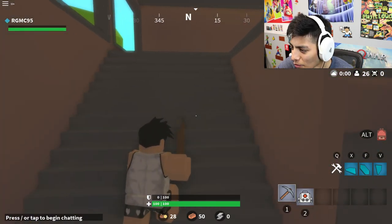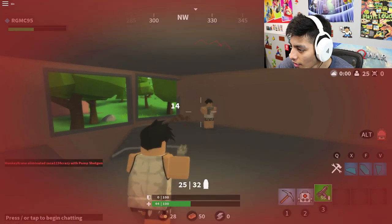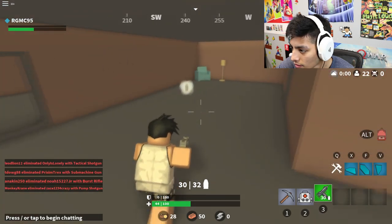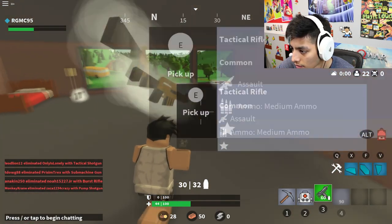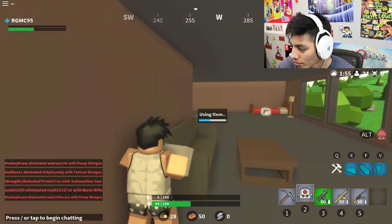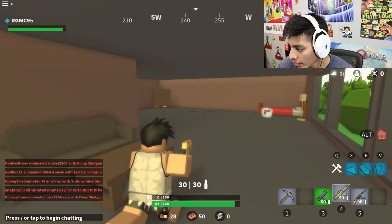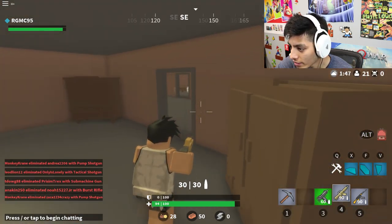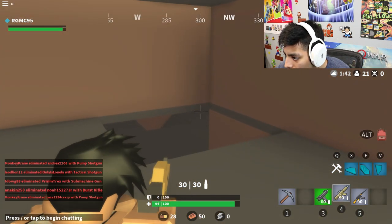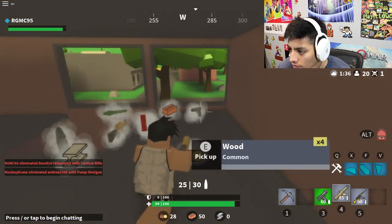Where are the guns? I'm just finding ammo — are you kidding me? What was that, a med kit? It's not gonna do me much good if I don't have a weapon. Oh nice, we found the SMG! Okay, that guy is definitely down there — let's heal ourselves real quick. There's a chest right there. Yes! We got our first kill!